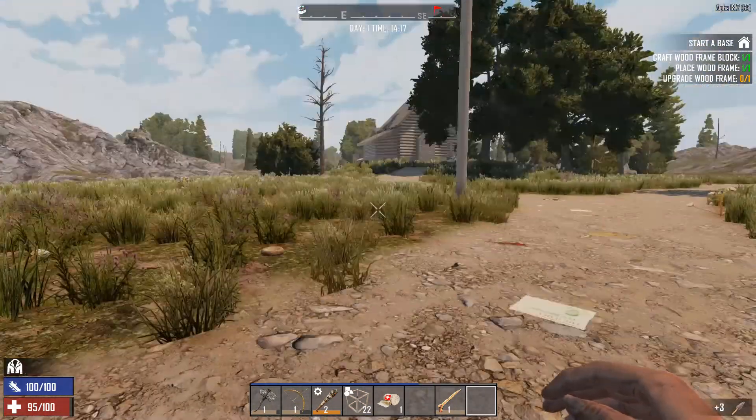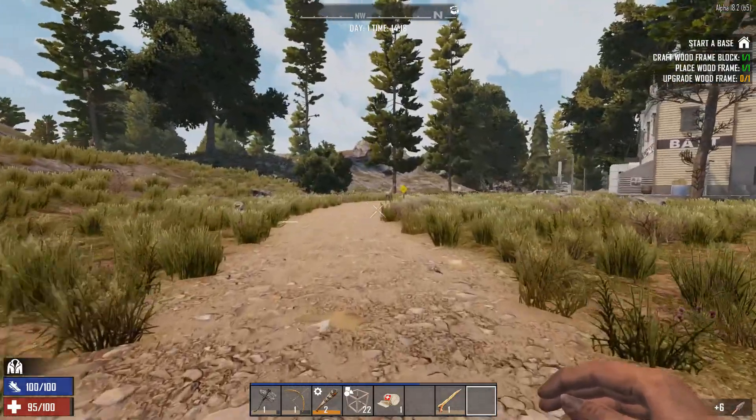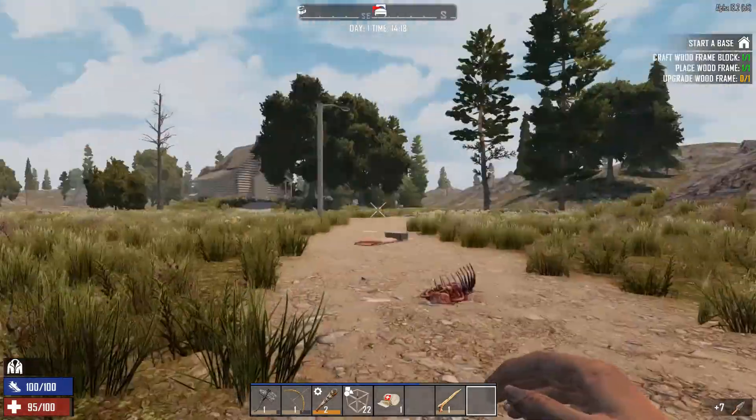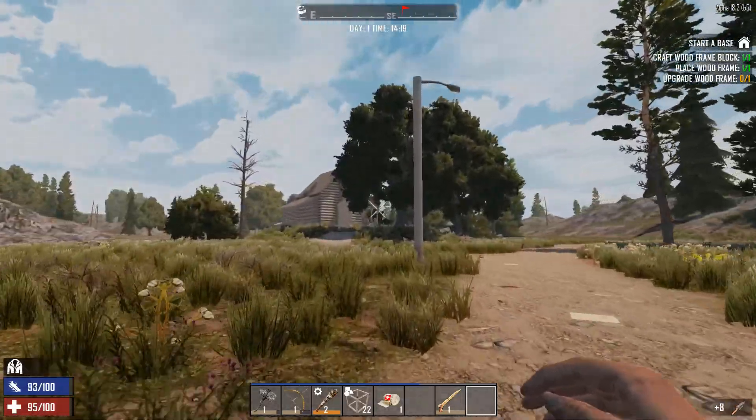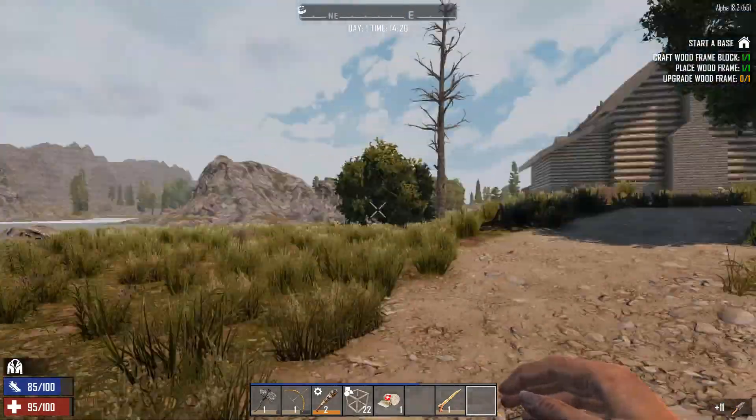There's a little deer that's mocking us because his friend got away. Maybe we can have better luck with him. Probably not. All right, let's go check this little spot over here. We got some room to loot. I say we do it. Let's just go in here and check it out.